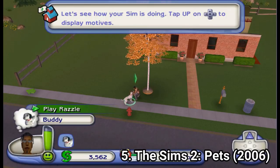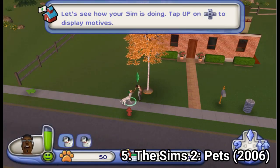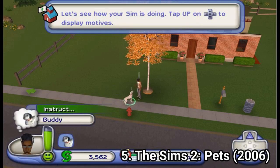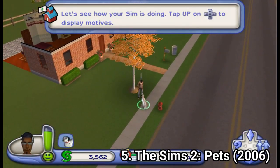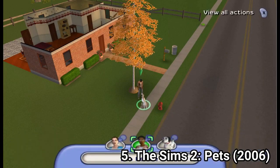The Sims 2 Pets isn't as goal-oriented as the PC game; rather it's like a free-play mode, but with pets. You control only the humans, not the animals, and get to take care of your pets. There are again differences between the PC and console versions — for example, there are no deaths: if you starve your animal, they will just faint. Pets cannot get jobs or enter competitions, and there are no werewolves, ghosts, or skunks in the console version.